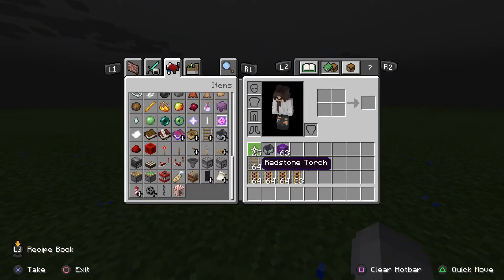You will need 25 redstone torches, a minecart, a stack of miscellaneous blocks, 275 rails or four stacks and 19, and 225 powered rails which is three stacks and 33.